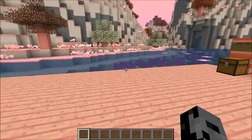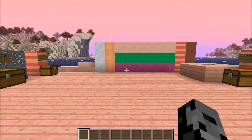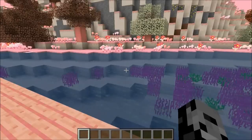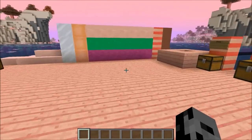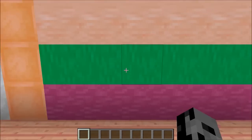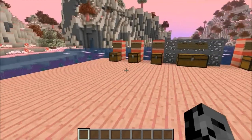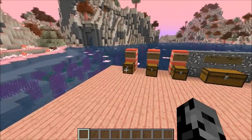What this mod does is it adds in a brand new dimension filled with candy. Like seriously, everything here is actually made of candy — the ground, the trees, the wood, all the cool blocks. There's some brand new blocks in this update too, some nice decoration stuff to build with. But we are gonna get started with some of the items.